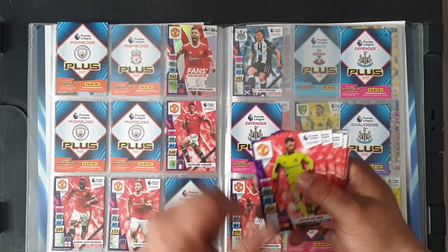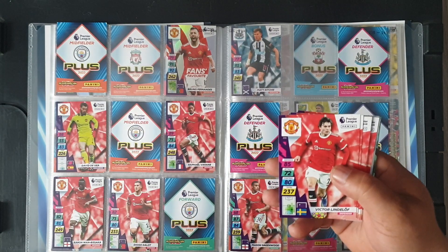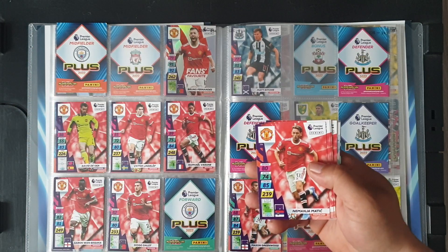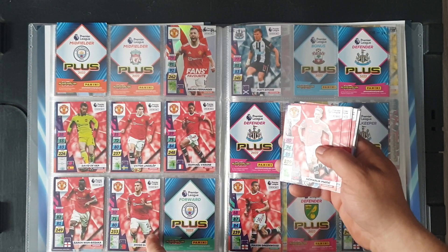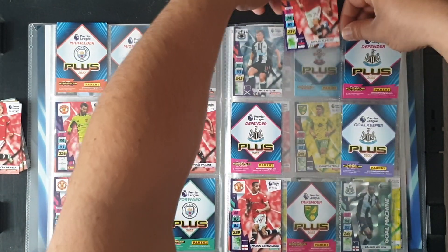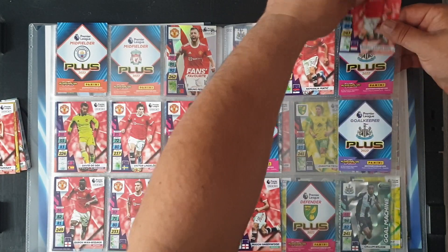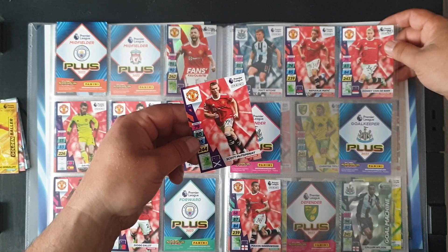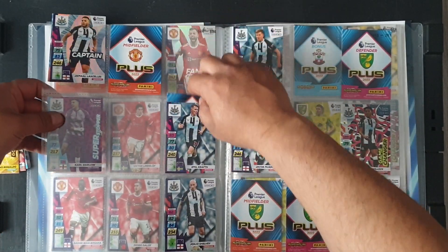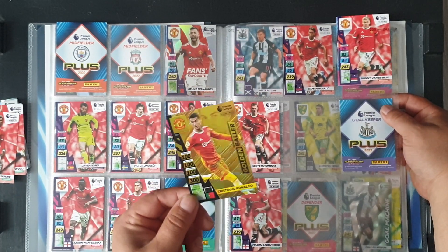We jump straight to Manchester United and we have David De Gea — the goalkeeper — I'm not even going to check as he's not the captain — 229 yes. Number 230 Victor Lindelof — definitely needed. Matic at 236, so the other page. Nemanja Matic goes on top. Donny van de Beek at 237. Scott McTominay at 238.